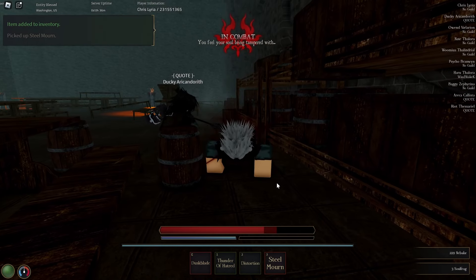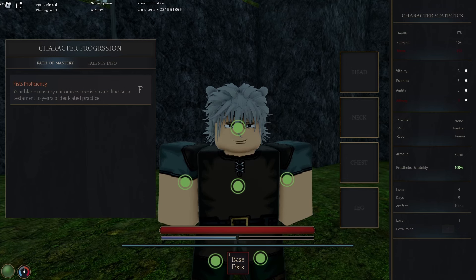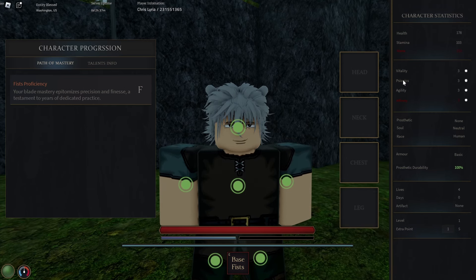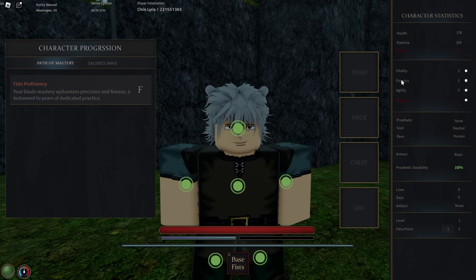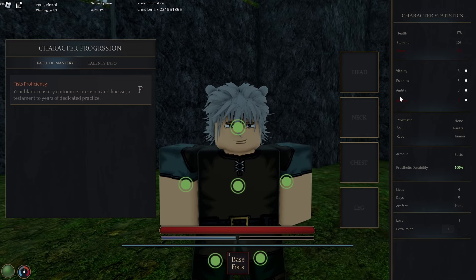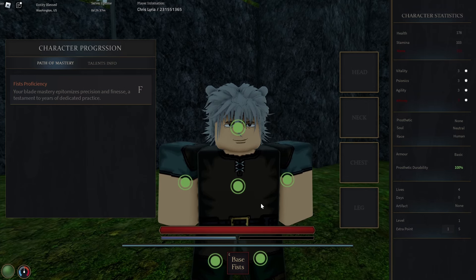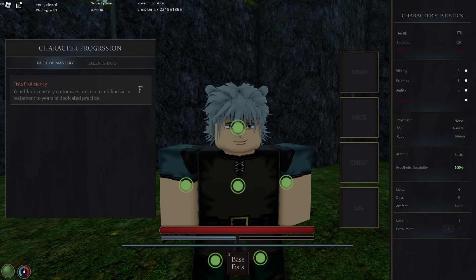One thing I forgot to mention: when you press M, it opens up this menu where you can see your stats. Vitality is your HP — you can unlock moods and talents by upgrading it. Agility is how much you can run, or stamina I should say. Affinity is the magical energy and ability to cast spells, which is the blue bar at the bottom.